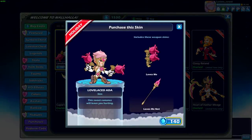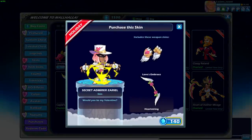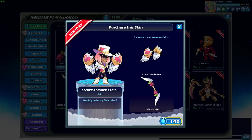We have the Lovelaced Ada, a brand new Valentine's Day skin for this year. I really like the spear - that looks awesome. The blasters are pretty cool too, and Ada's armor itself is pretty awesome. I really like that a lot. We also have the other new Valentine's Day skin, Secret Admirer Zariel. Very nice.